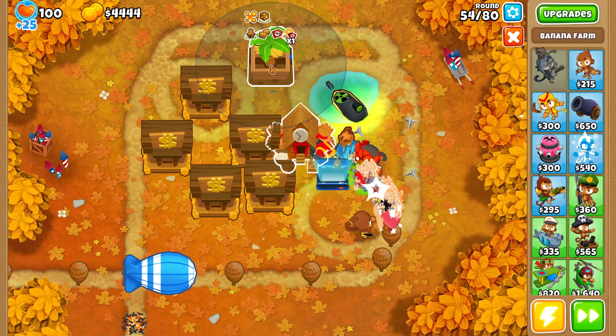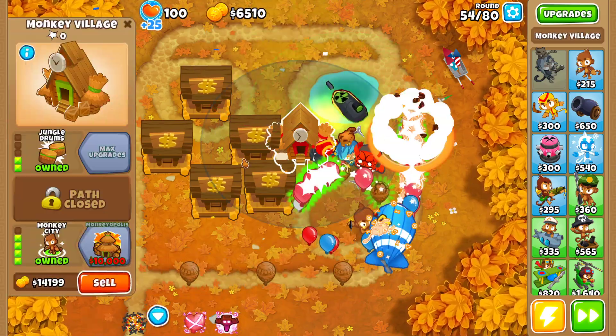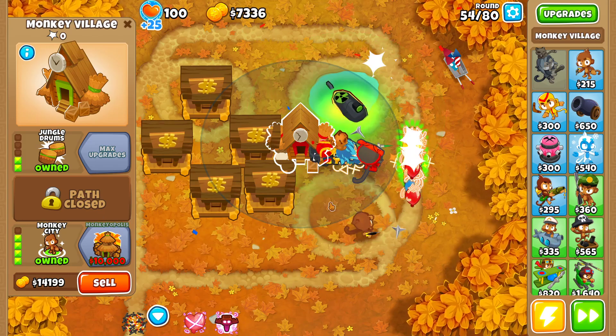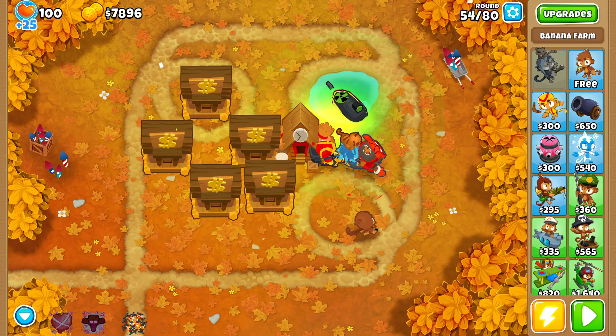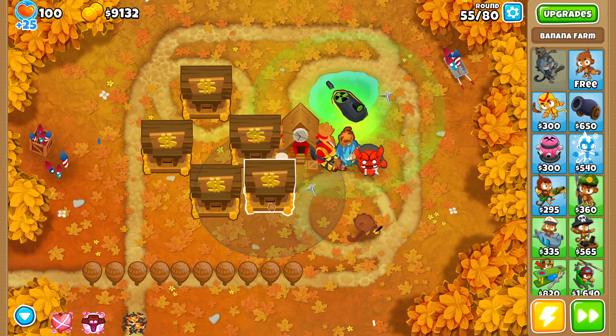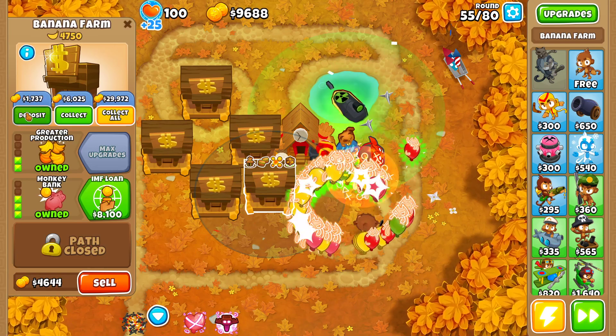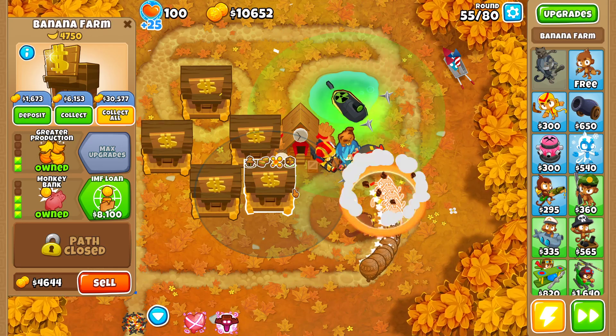I can place it. With Monkey City, balloon traps are giving even more cash, and the banks should become full a little faster. Not that it's going to be that important, because I'm going to need to deposit the cash to make them full one round earlier anyway.